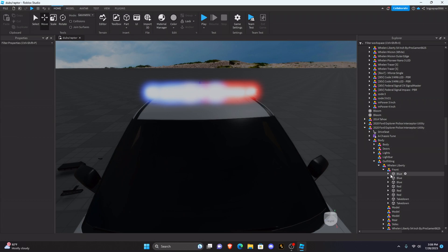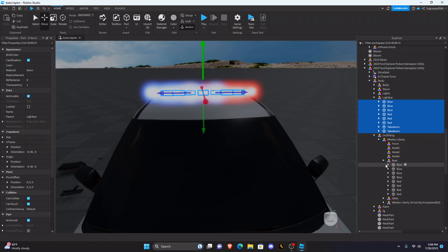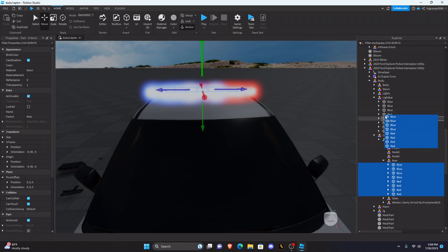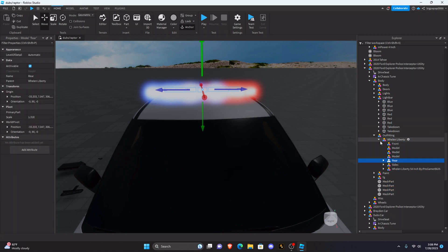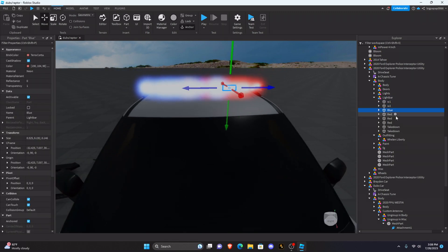Then go into your light bar and go into front — this is basically going to be your front, so drag that into the light bar. You want to name parts W1, W2, W3, W4, W5, W6. And then these are takedowns, so leave those for TK1 and TK2 — that's just for if you're gonna do takedowns. I'm not gonna teach takedowns at the moment.